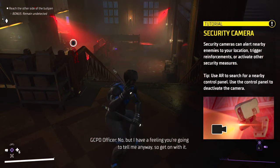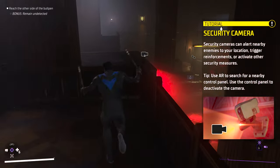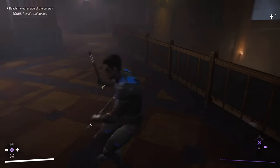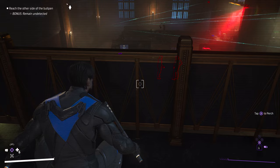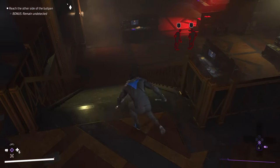Instead of trying to get past the policeman by going down the stairs, just jump over here and stay crouched. Press the down arrow again and you can see they all join up to a point on the left. I just need to sneak to that area.